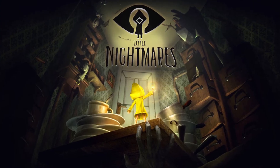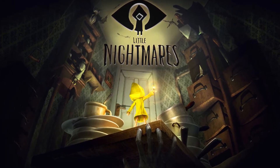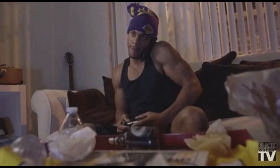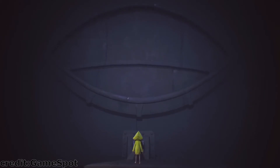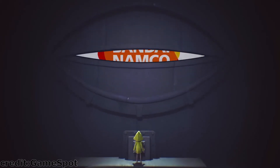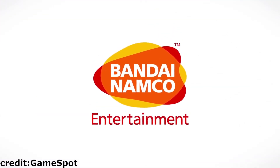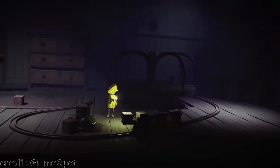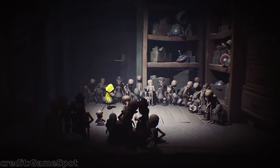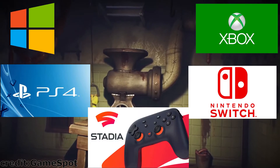It was announced not too long ago that Little Nightmares 2 would be out sometime this year, so I thought this would be the perfect opportunity to get into this game and learn more about it. The genre is a puzzle platformer horror adventure game, developed by Tarsier Studios, published by Bandai Namco Entertainment, created on Unreal Engine 4, and released back in 2017. Platforms include Windows, PS4, Xbox One, Switch, and Google Stadia.